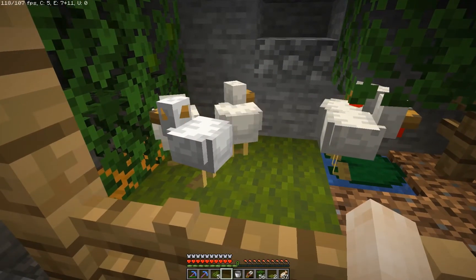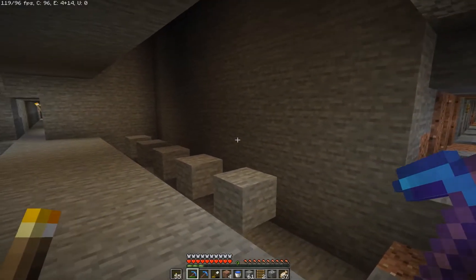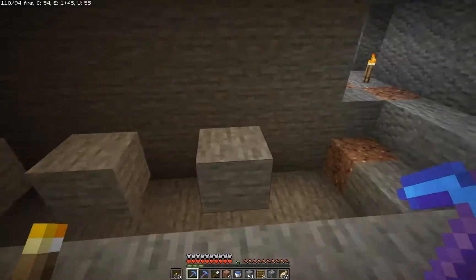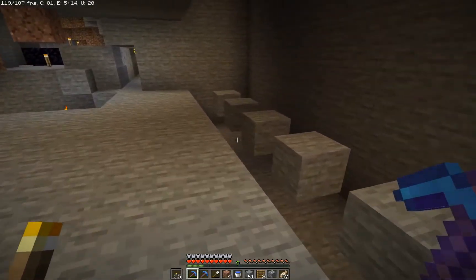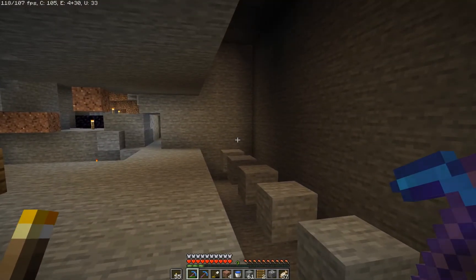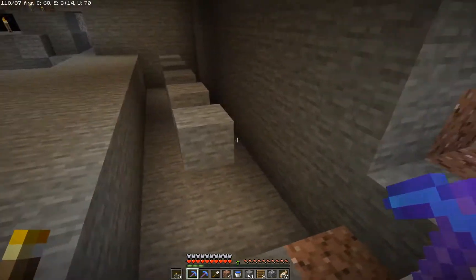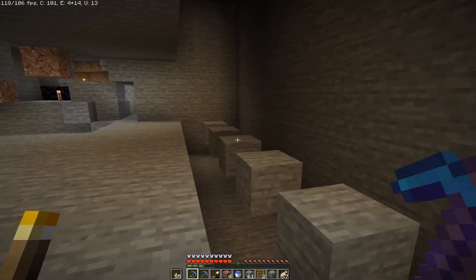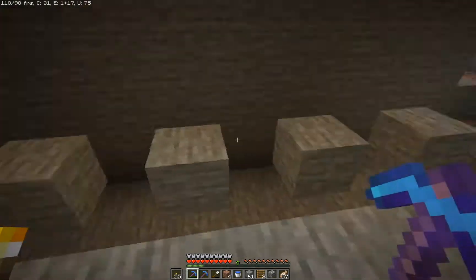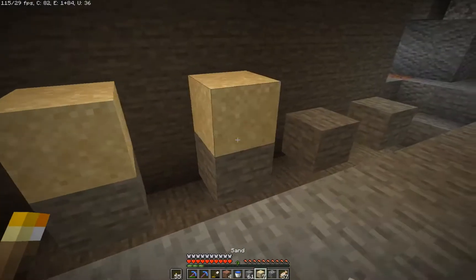I've decided to build a little basic starter cactus farm down here right next to the chicken pen. There are shops already selling all the flowers we can collect around here, but there's basically no cacti and thus no green dye being sold yet. So why not build a small starter cactus farm?